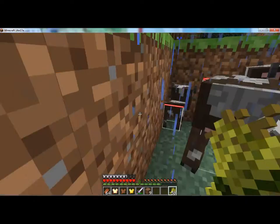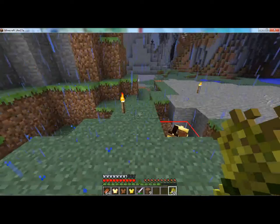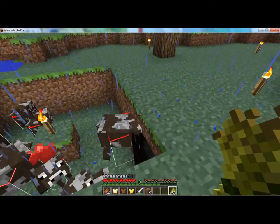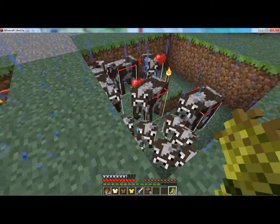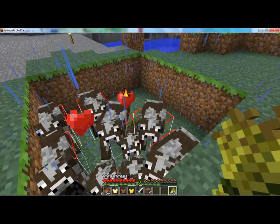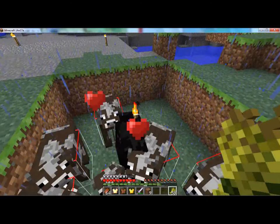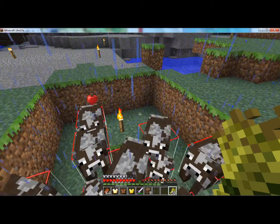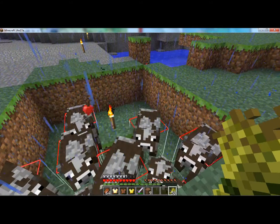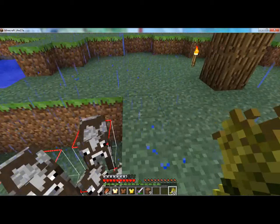I'm just breeding them for right now. What I'm eventually going to do is make it so that the babies can go to a certain place and get stuck there. Basically I'm going to make multiple farms — by multiple I mean like 12-ish — so that whenever I need food I can kill all the cows in one pen except for two.